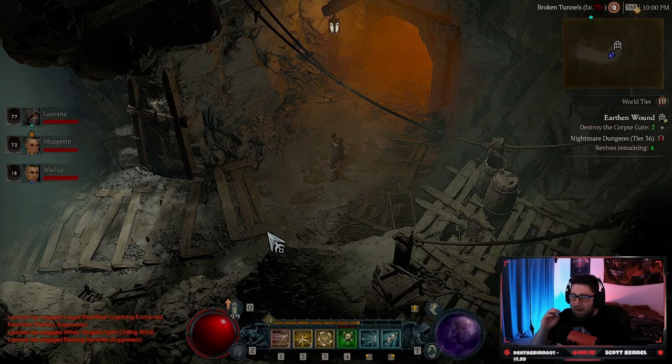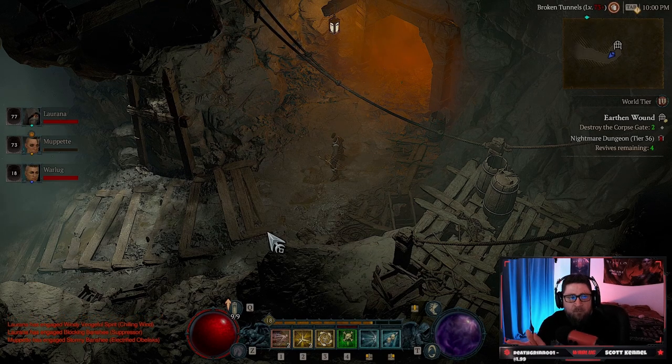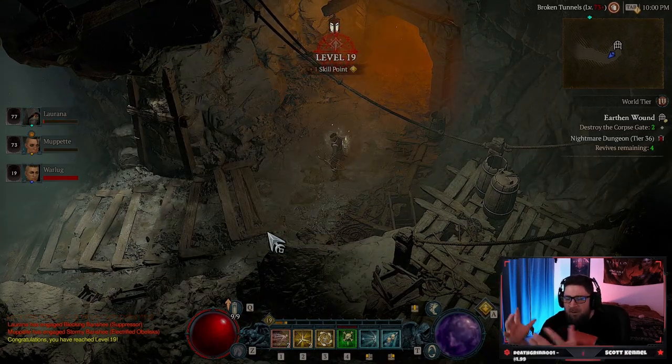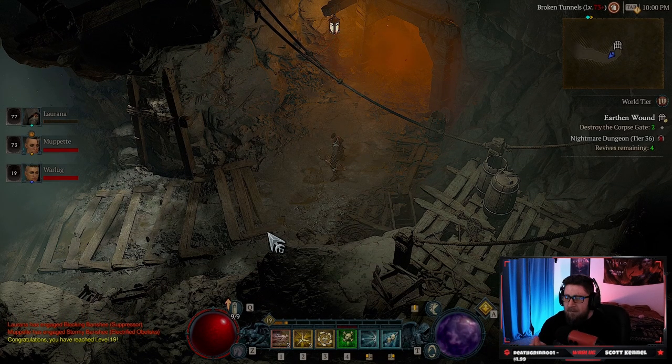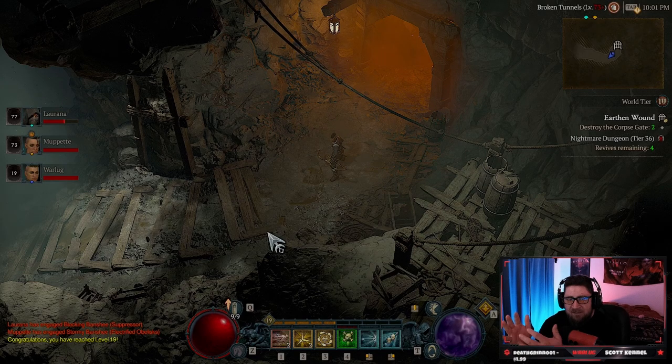Look how fast my bar is going up. We're going to see how powerful we can level somebody, because once you go through the capstone dungeon on World Tier 3 and World Tier 4 you'll be roughly level 17 to 20. I'll just speed up the video all the way to the end to see what happens.